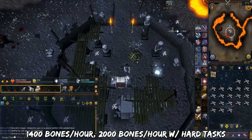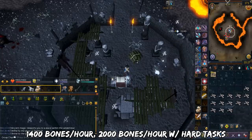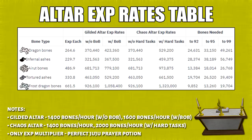Here are the hourly rates. If you're going here without any sort of requirements, then you can offer 1,400 bones per hour. If you've completed the Wilderness hard task, however, it is 2,000 bones per hour. Here is the XP table for both Gilded and Chaos Altars. I've also listed the amounts required for 92, 95, and 99. The calculation costs will be posted at the end of this video.